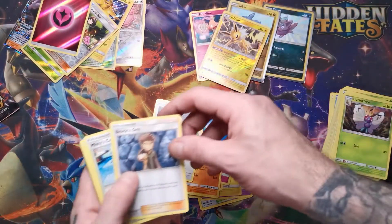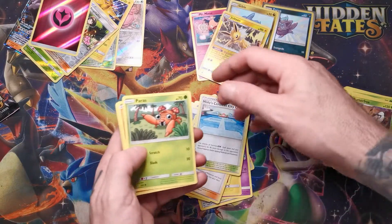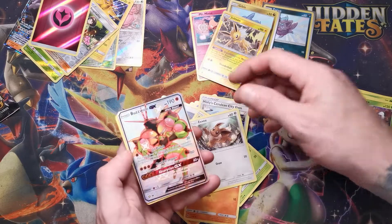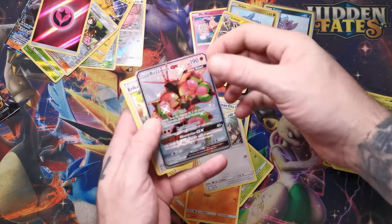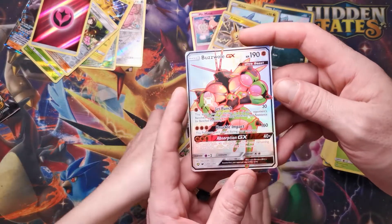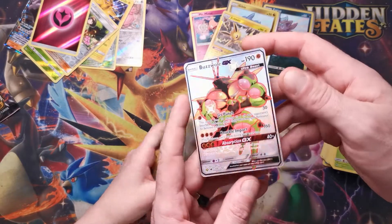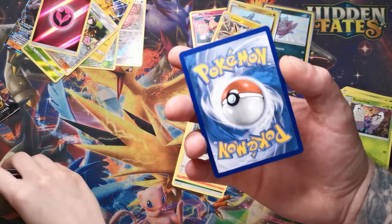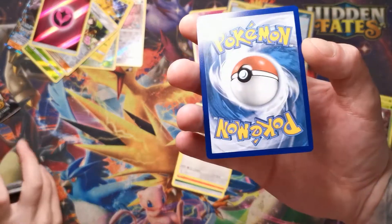Energy, Farfetch'd, Brock's Grit, Misty, Cerulean City Gym, Paris, Cubone, Voltorb, Geodude, Eevee — yes! Buzzwole GX — yes, nice! Beautifully centered on the front, beautifully centered on the back, no white marks. We're hitting the jackpot!